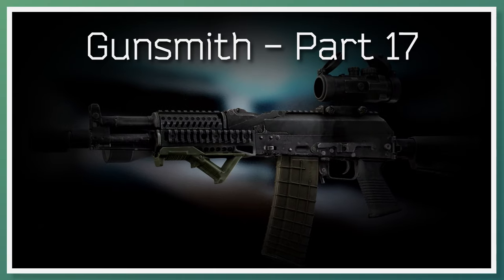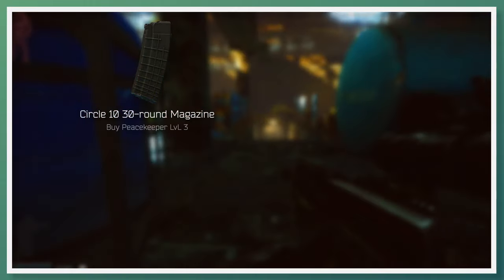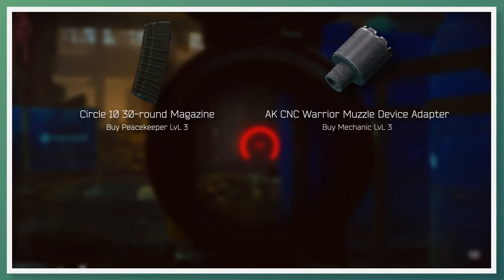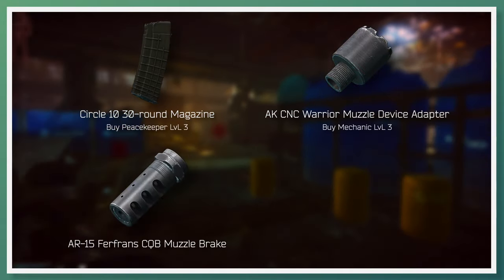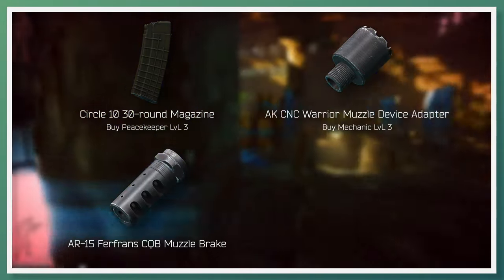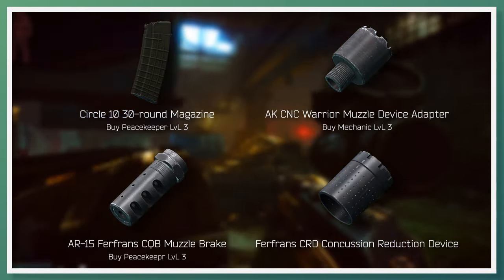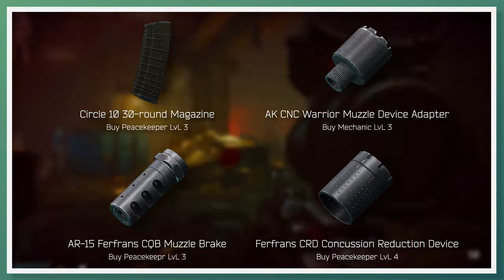Going on to gunsmith part 17, Mechanic requests that you build an AK-102. Required parts for this task are the Circle-10 30-round magazine, soonest available to buy from Peacekeeper Loyalty Level 3; the AK-CNC Warrior Muzzle Device Adapter, soonest available to buy from Mechanic Loyalty Level 3; the AR-15 Furfriend CQB Muzzle Brake, soonest available to buy from Peacekeeper Loyalty Level 3; and the Furfriend CRD Concussion Reduction Device, soonest available to buy from Peacekeeper Loyalty Level 4.